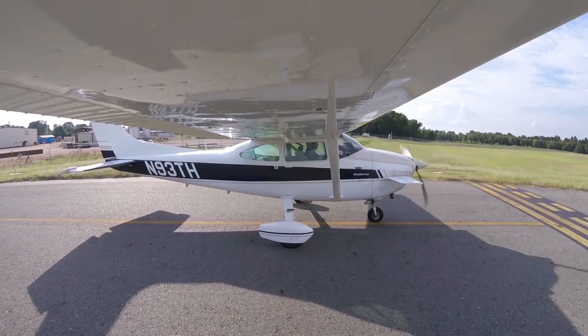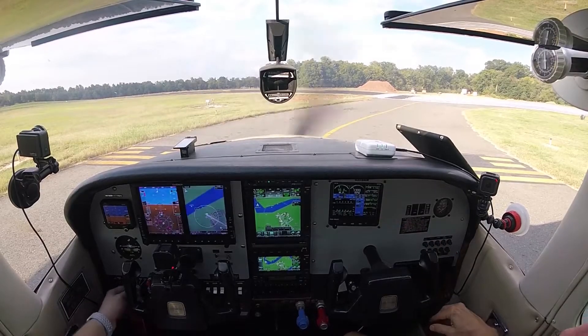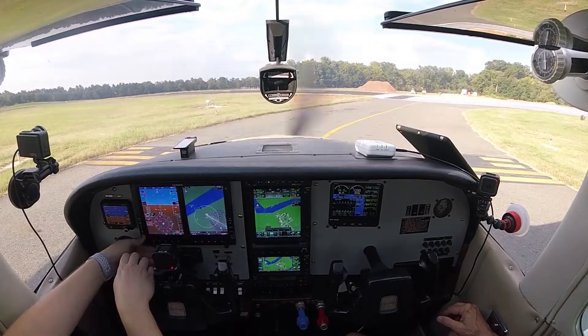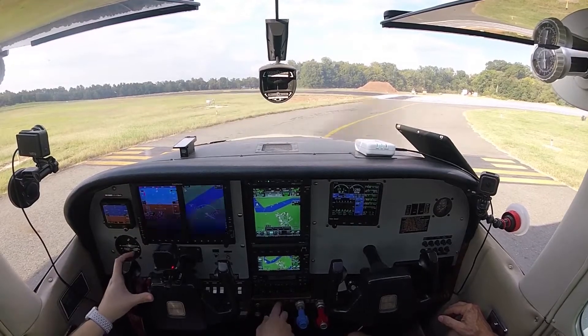Downtown Tower, Skylane 903 Tango Hotel at runway 1-4, ready to go. Skylane 3 Tango Hotel, turn right heading 1-7-0, runway 1-4, clear for takeoff. Clear for takeoff, heading 1-7-0, 3 Tango Hotel. So we're bugged — 1-7-0 and 2,000. As soon as we get in the air, I'll throw on foggles.